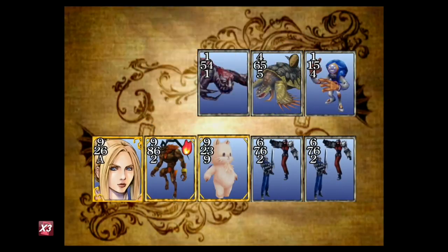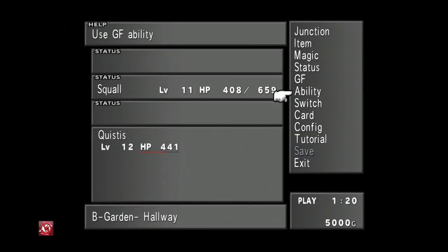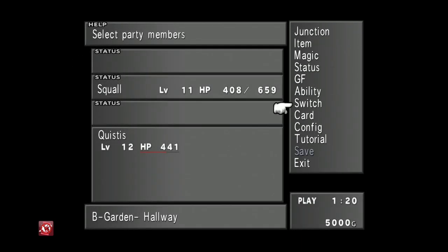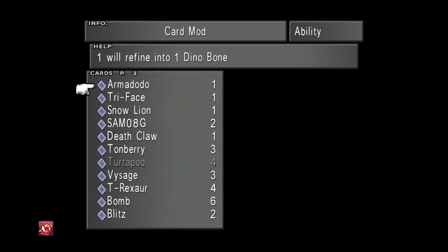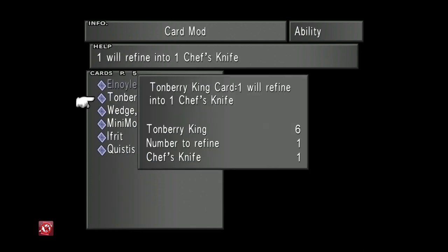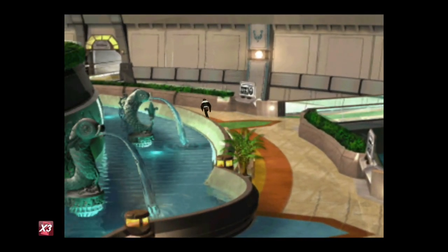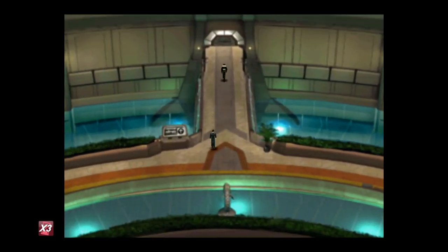We've got all the cards we need now: three Adamantoise, one Tombery King, and six Iron Giants. Go into your Abilities, then Card Mod, and break them down: Adamantoise into one Turtle Shell, Iron Giant into two Star Fragments each, Tombery King into one Chef's Knife. The Gizzard card I didn't mention — because you'll have plenty of them as level one cards — breaks down into eight Screws.